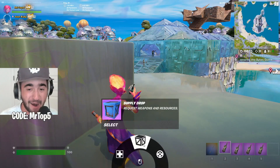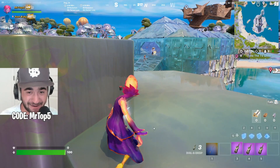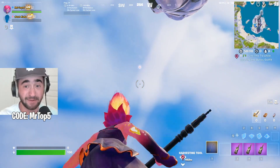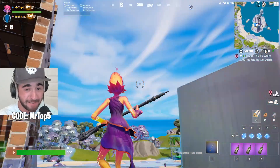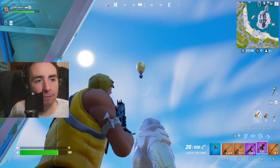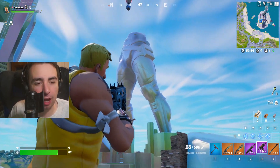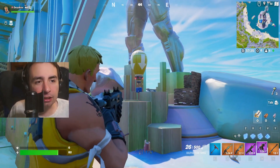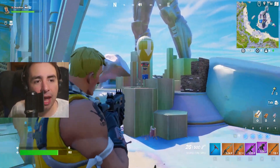We're going to get this started with supply drop number one. I can do a health drop, a supply drop, or a vehicle drop. We're in battle lab, and battle lab has never seen a supply drop ever — so let's freak him out and make him think there's a hacker. Oh my gosh, I just launched one right next to me — it's coming down! What the heck, there's a supply drop — I've never seen a supply drop in battle lab before!